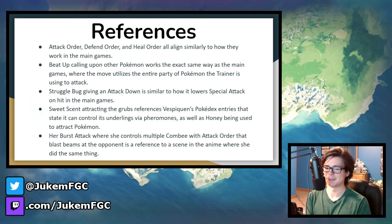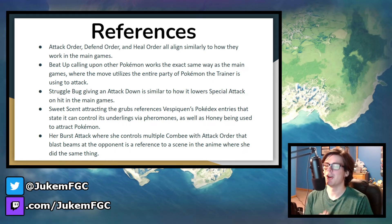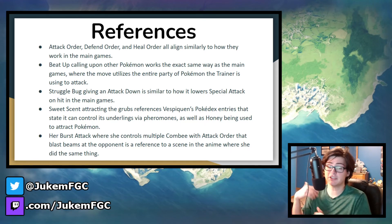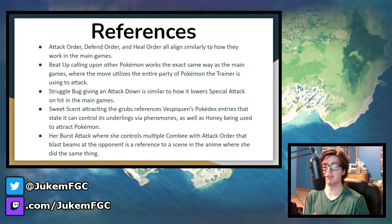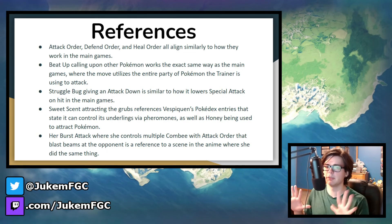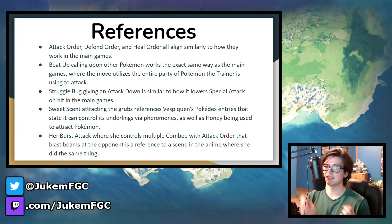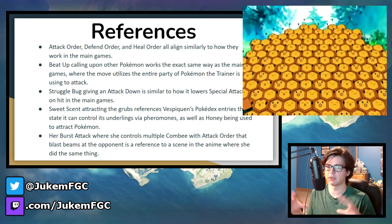Now for the references. Attack Order, Defend Order, and Heal Order basically work like they do in the games — they attack, defend, or heal, respectively. For Beat Up, it calls upon different Pokemon to help attack the opponent, just like it works in the main games, and you can see it in the manga too. Struggle Bug in the main games is a wide-range attack that hits multiple opponents and applies a special attack down. Sweet Scent references Vespiquen's Pokedex entries where she manipulates the grubs with pheromones; Sweet Scent in the main games also attracts other Pokemon in the overworld. And the burst attack's cave area, the beam attacks, and the Combee wall are all references to the anime.